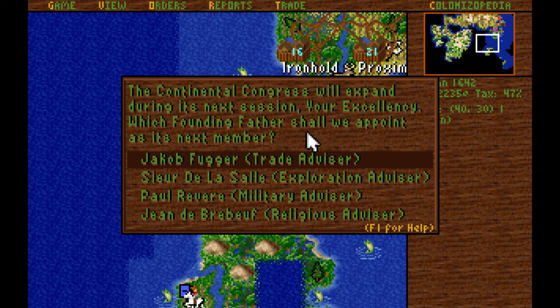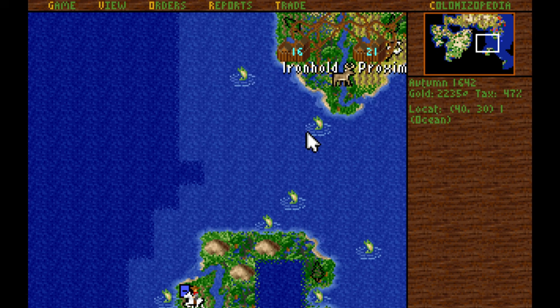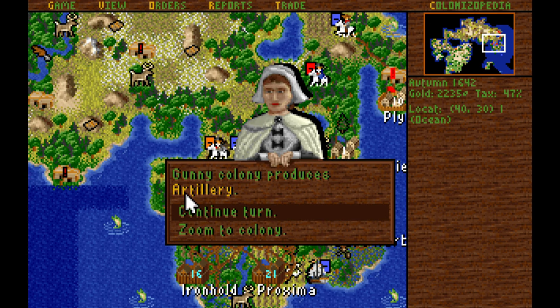For our next founding father: Bugger removes all boycotts — I don't care to remove any boycotts we have. De La Salle gives all colonies a stockade — I don't want that. Revere is the take-up-arms guy. Verbroeuf makes it so that all missionaries function as experts, which could get us some converts from native villages we're going to attack. But taking Bugger does make it a little more likely to get Adam Smith. Right now I think I have maybe three or four of the trade advisors, which means I'd have about a 50-50 shot of getting Adam Smith next time. I think increasing the odds of Adam Smith is just more important, so we're going to take Bugger, even though I don't really care about him. And we got ourselves another artillery in Gunny — I'm very happy about that.